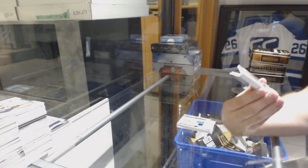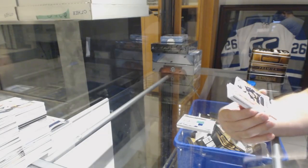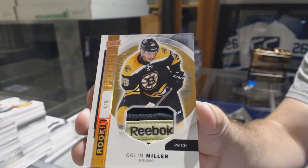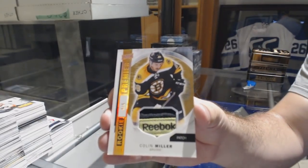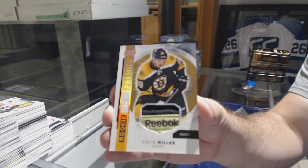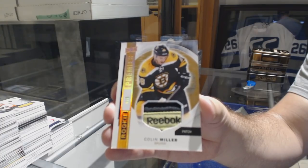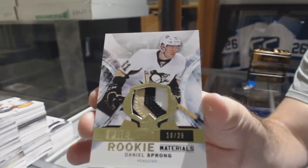Number 4 of 6, Rookie Tag for the Boston Bruins, Colin Miller. For the Penguins, numbered 25, Rookie Materials Patch, Daniel Sprong. And for the Nashville Predators, Pekka Rinne, Jersey to 199.